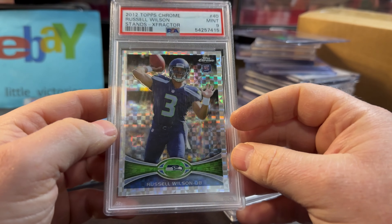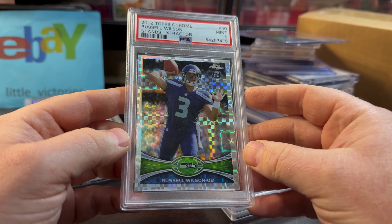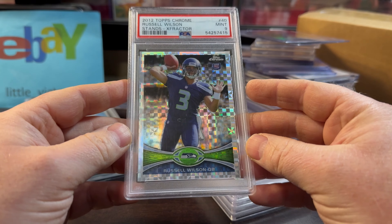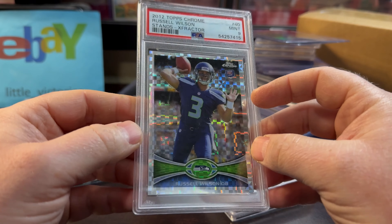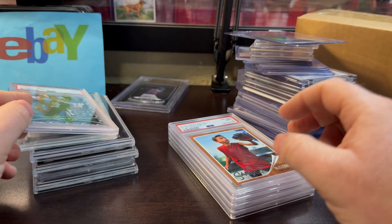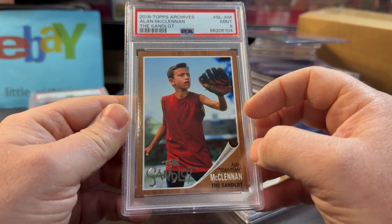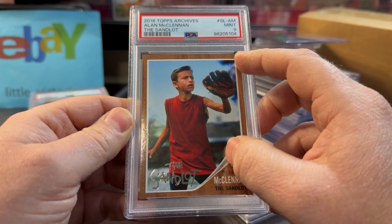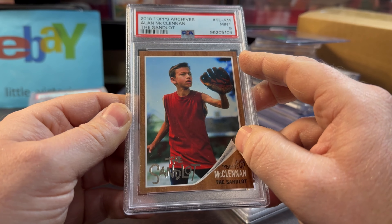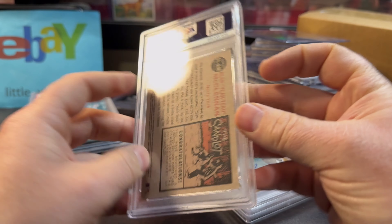A steal on the Russell Wilson X-Fractor — $34 to $36. He could be comeback player of the year; he's playing pretty well for the Steelers, so there's no way this should be that cheap. Imagine this card during COVID. For a Mint 9, I'll take it — X-Fractor 2012 Chrome Rookie. And the Sandlot — one of my favorite sports movies. The 2018 Archives set made all the characters; it's a really cool set but always condition sensitive, just like the original 1962 Topps set. This is only $6 — I'm a buyer for sure.